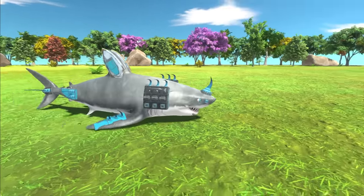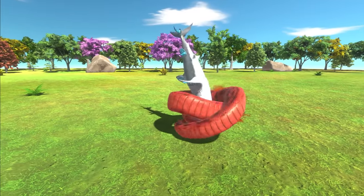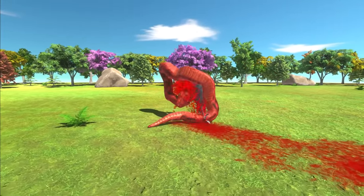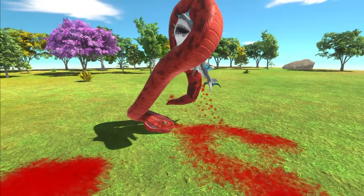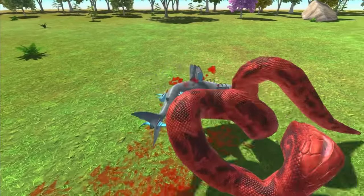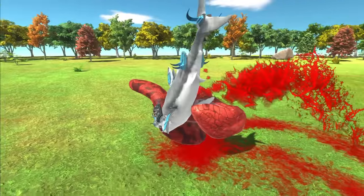There he goes — look at all those spikes he has. That was insane. That actually looks incredible, the way the snake was just wrapping around the Great White Shark there. I wonder who's winning, though. I can hear the snake is getting impaled quite a lot from all the small spikes around the shark. I do quite like how he looks — there's not too much armor going on, but he has plenty of extra weapons to help him in the battle.